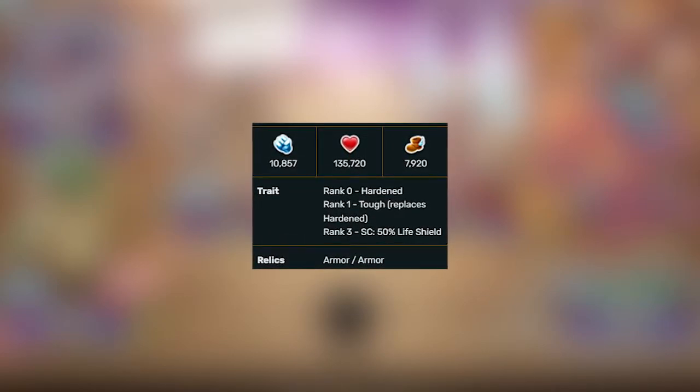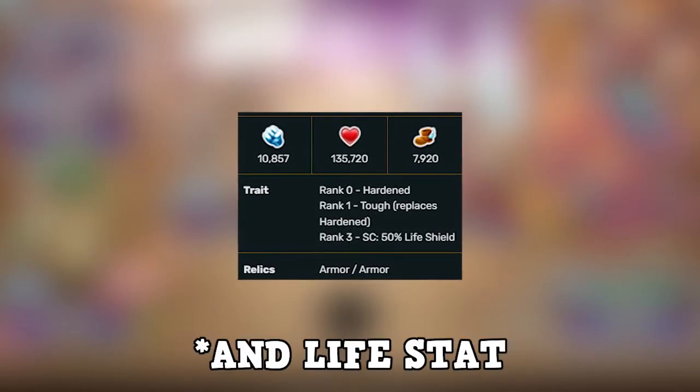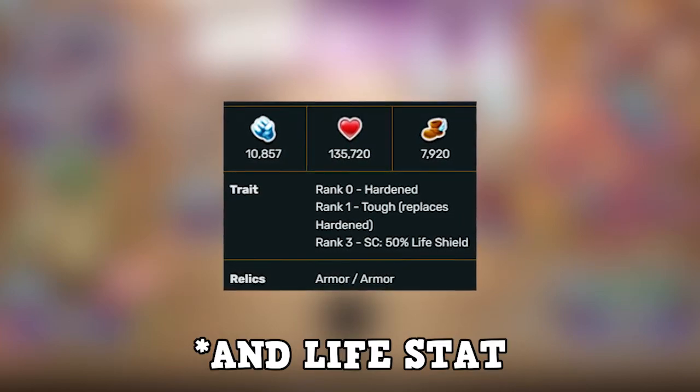Life 135,720, speed 7,920. He currently has the highest power stat in the blossom era, and an okay speed stat for being a tank.